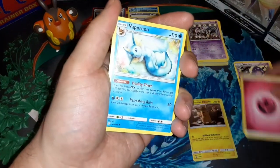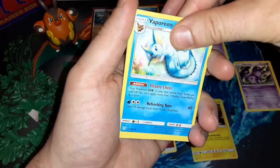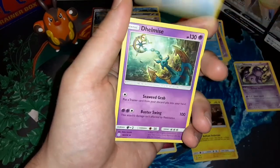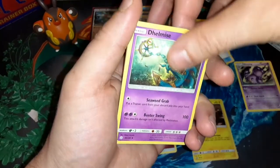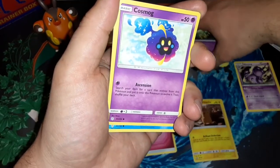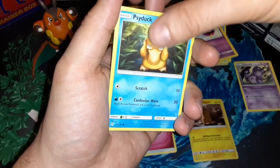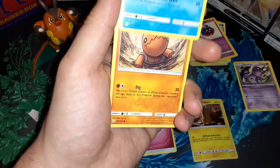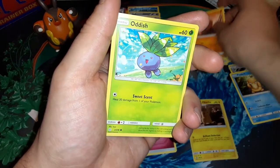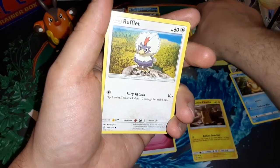Fairy energy — no longer a thing. Vaporeon, gen one, very nice. Tag Call, Delmise, Cosmog, Psyduck — gen one, gotta love it! Trapinch, Oddish — gen one, gotta love it. A Rufflet.